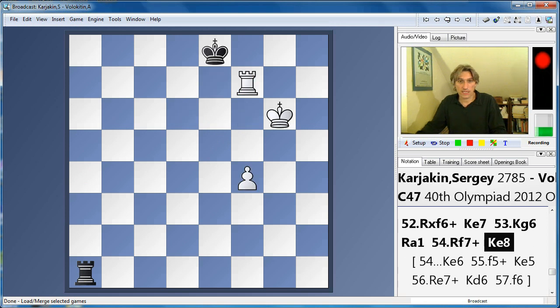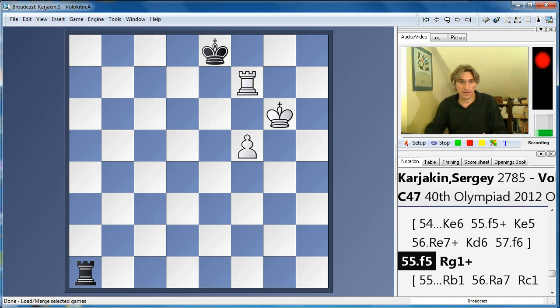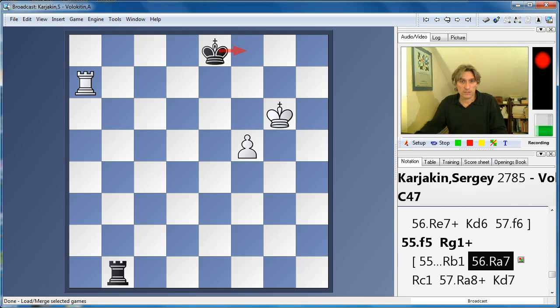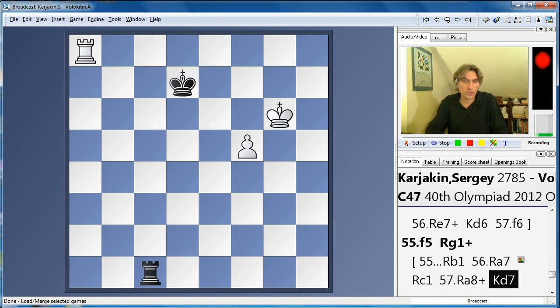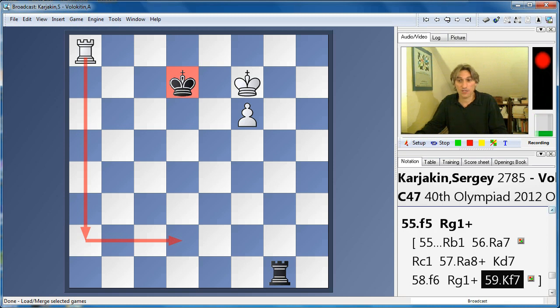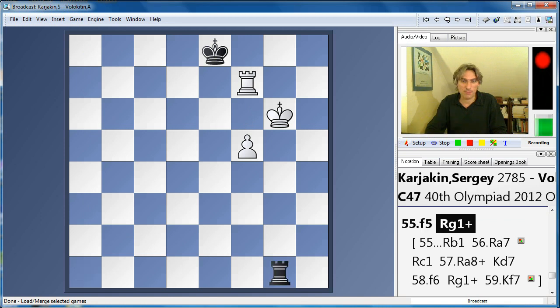So king e8 was played, and f5 — everything is nicely together. What happens if black waits? We can switch the rook across. Note the king still can't really get back, because we just check the king away. So okay, let's say rook c1 just waiting again, and we check, and f6. This is a very standard kind of position — black's king is in exactly the wrong place. We can move the rook back, check the king away, and that'll give the king room to move to the side. This is going to be Lucena's position for those theorists among you.